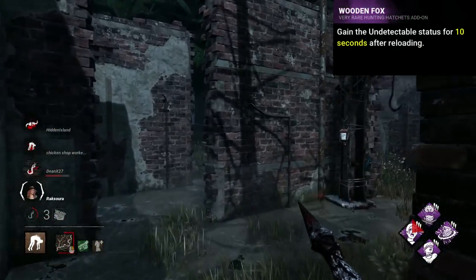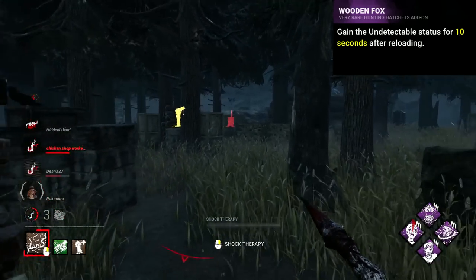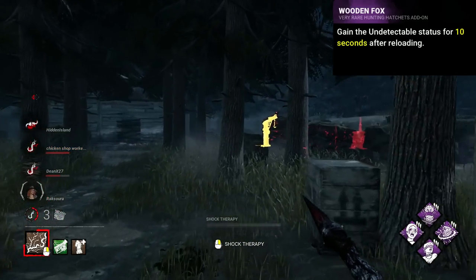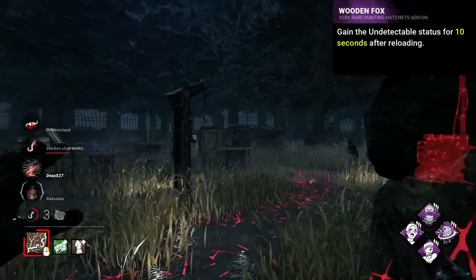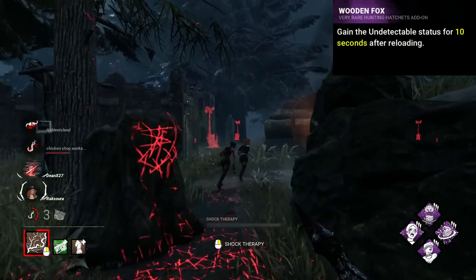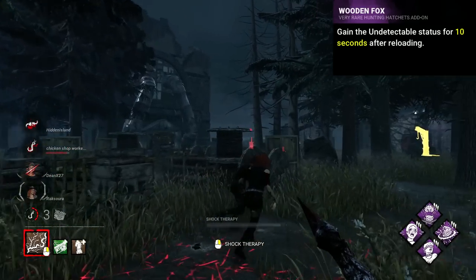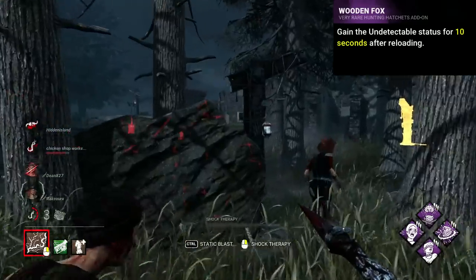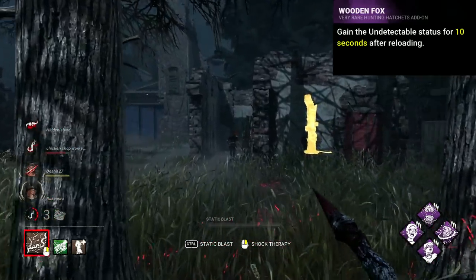Huntress's worst is debatably the Old Wooden Fox, which was introduced in patch 4.7.0 as a new purple. It gave the effect of giving a 10 second duration of undetectable after reloading — applying at the start of the reload, giving you more like 9 seconds, and likely shorter as it takes some time for the terror radius to narrow. The big kicker is of course that Huntress has a lullaby, which this add-on does not affect, making it largely worthless. Even now with its 30 second duration, it's at most got niche potential.